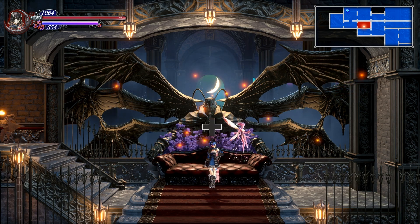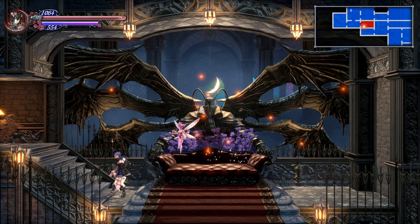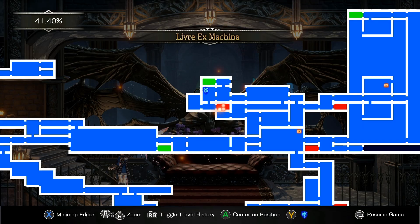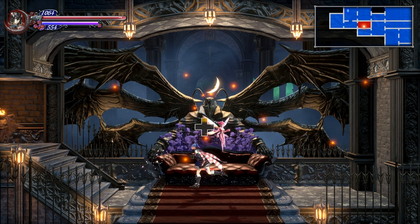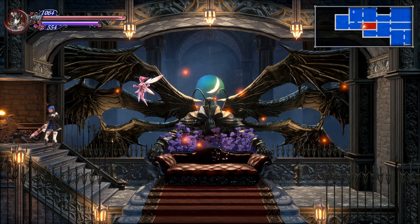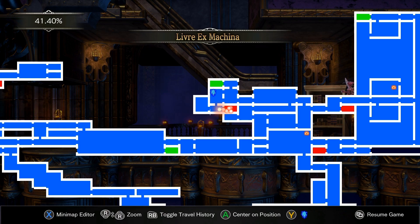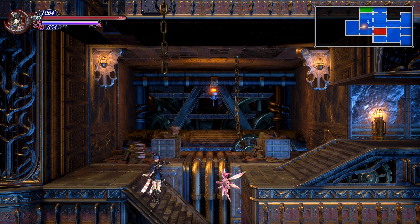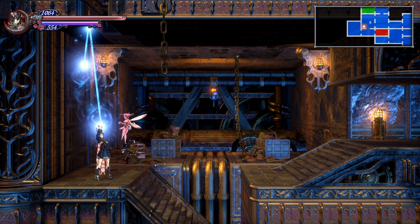Hello everyone, and welcome back once again to Let's Play Bloodstained: Ritual of the Night with Frozen Foxy. Last time we left off, we had fought a couple of what I'm guessing are hidden bosses, including the Wiggly Wiggle on the train and the Breeder, which just spawns smaller versions of itself and looks like a 16-bit monster. It was very interesting. I do not know how many hidden bosses are in this game, but I assume it is a decent number based on what we've seen so far.